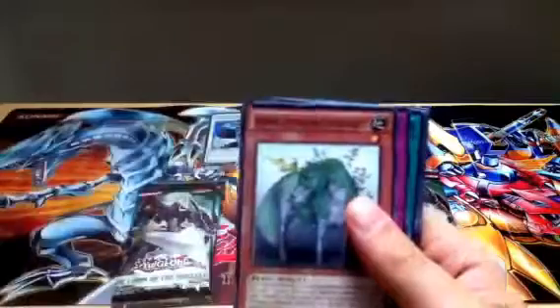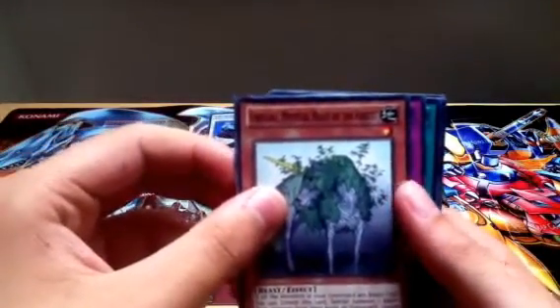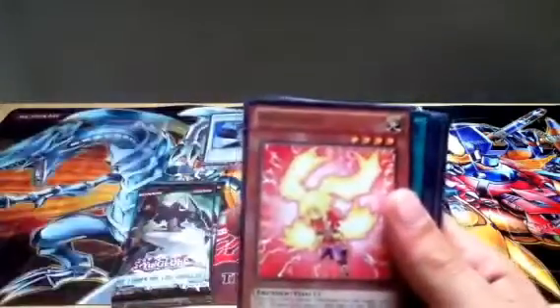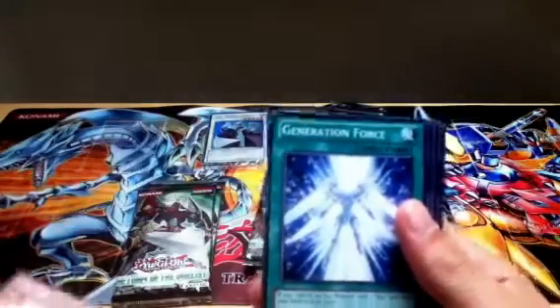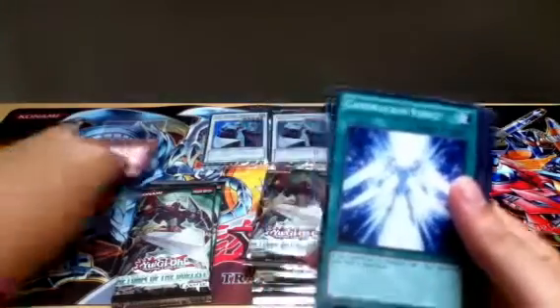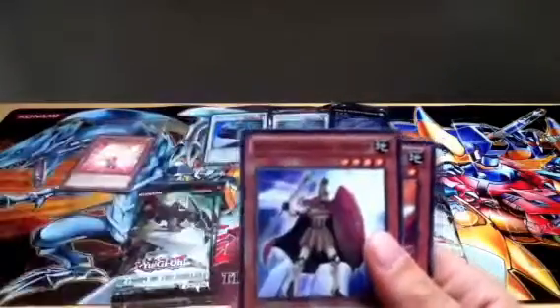Photon Caesar. A Uniflora Mystical Beast of the Forest. A Heroic Retribution Sword. A rare Cishunder — just a rare. We have a Generation Force. A Chronomaly Golden Jet. Heroic Challenger Spartan. And a Little Trooper.